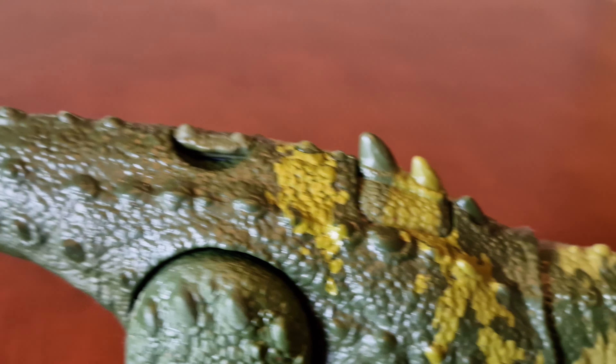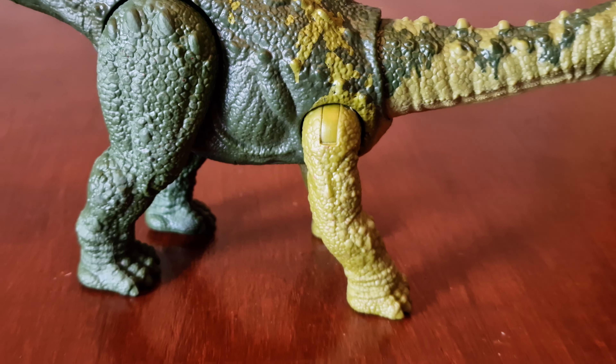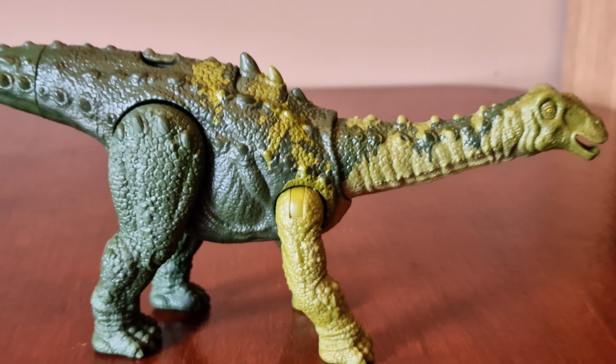Unfortunately, when activating his levels of aggression, the mouth doesn't open as it's part of the sculpt. Right here is where the code is located — and there's the code. Unfortunately we still can't scan it in due to the fact that it hasn't been updated yet.